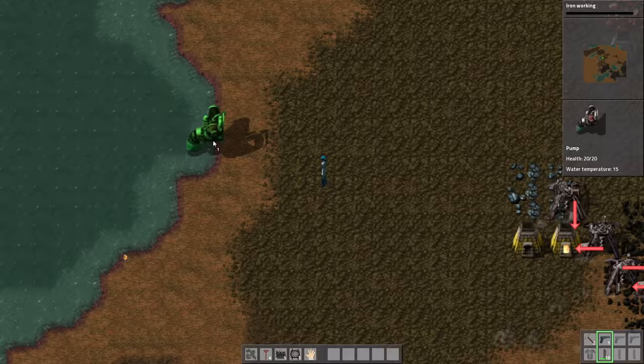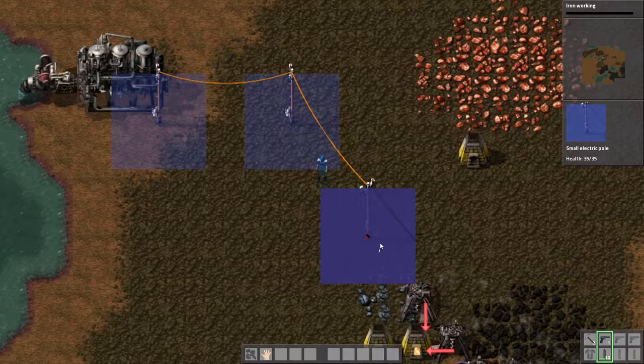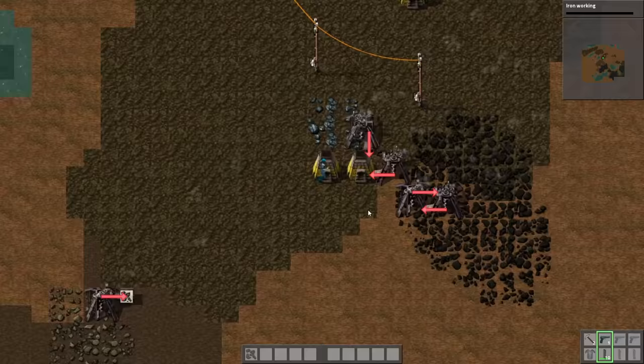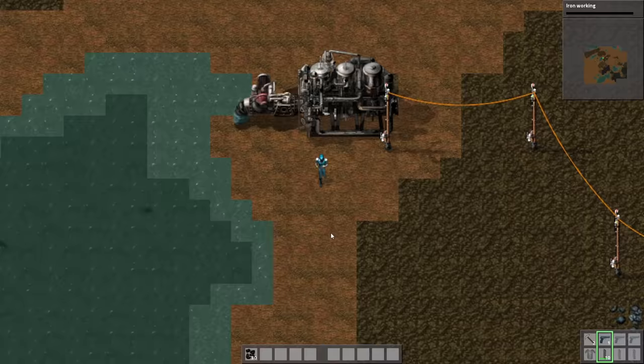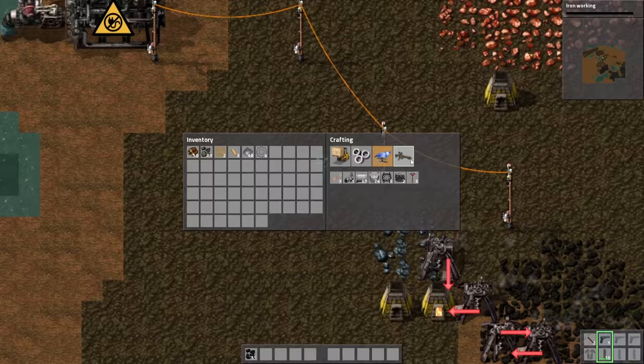So let's make a pump. I'm gonna build it here, then a boiler and a steam engine. I have no clue what the ratio is, so it's probably wrong. Let's get some coal. Are you making electricity? Maybe. I don't know, to be honest.